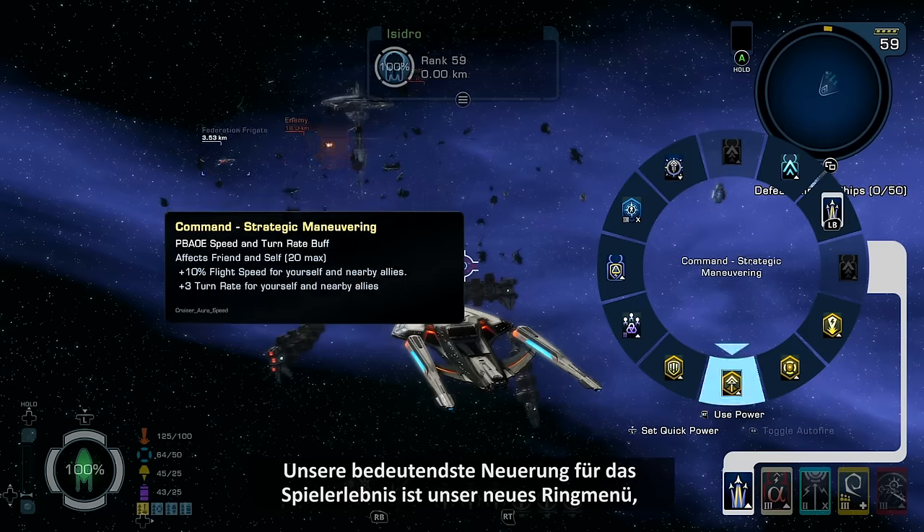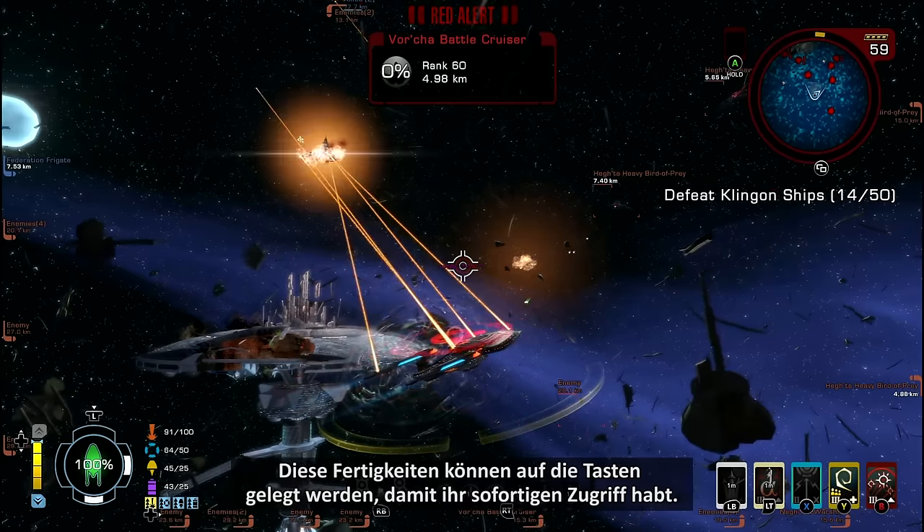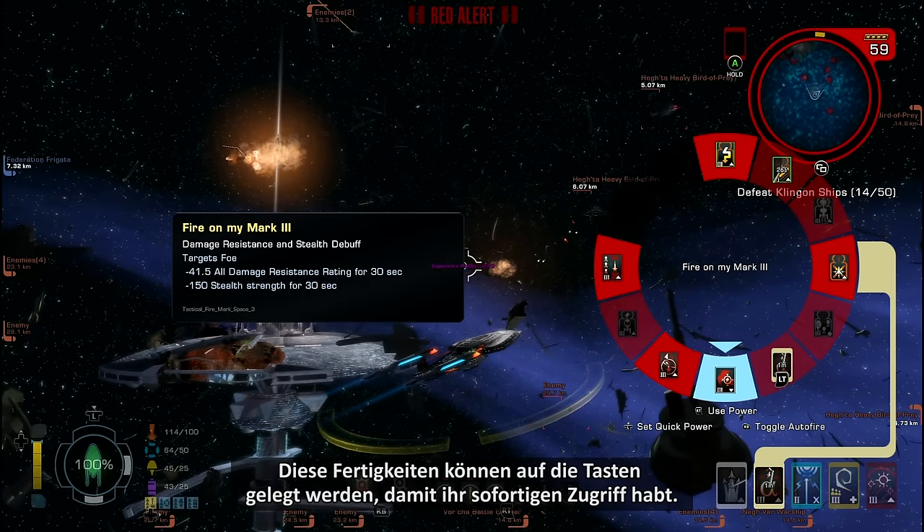Our most significant innovation for gameplay involves using our new command wheel to quickly and easily select powers from a range of options. These abilities can be mapped to the face buttons for instant availability.